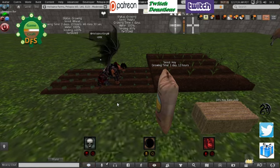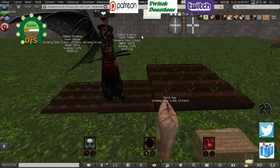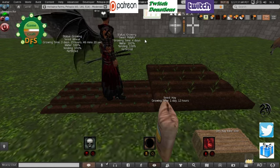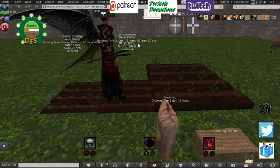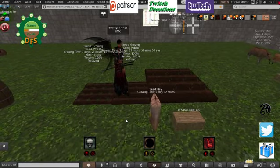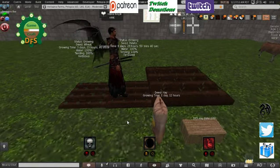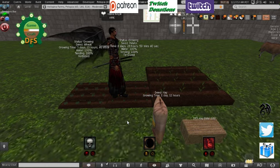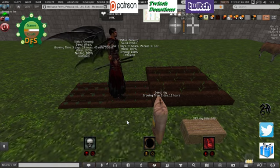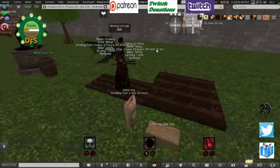So let's see how we're doing — we're nearly finished. And there you go, we now have status growing, seeded potato, growing time is 4 days, water 100%, tending 100%, and it is fertilized. And that ladies and gentlemen is how to grow and use your fields. Water, fertilize, seed, tending — check it every day, make sure you have enough water, make sure the field is tended, and you'll get good interactive crops when you use the DFS system.